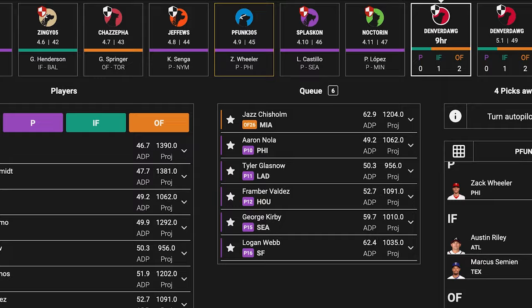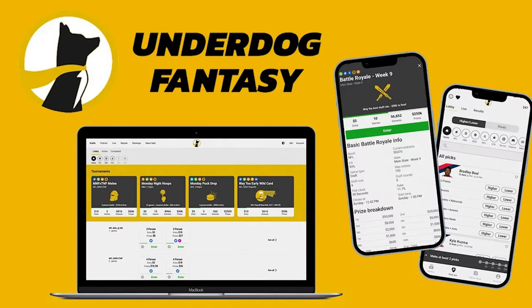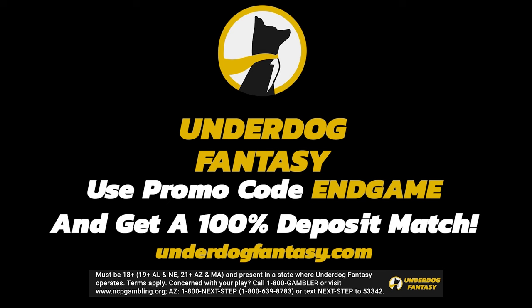If you can't wait for draft season, you don't have to. Join Underdog Fantasy and you can draft right now for MLB Best Ball for the 2024 season. They've got some new contests that just opened up. Check them out right now. If you sign up and use promo code NGAME, you get a 100% deposit match for your first $100 that you put into your account. Try Underdog Fantasy today.